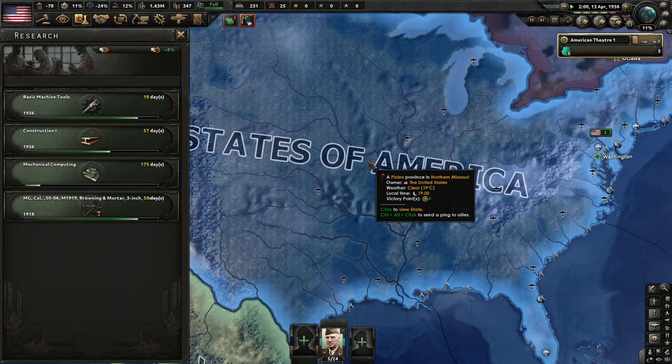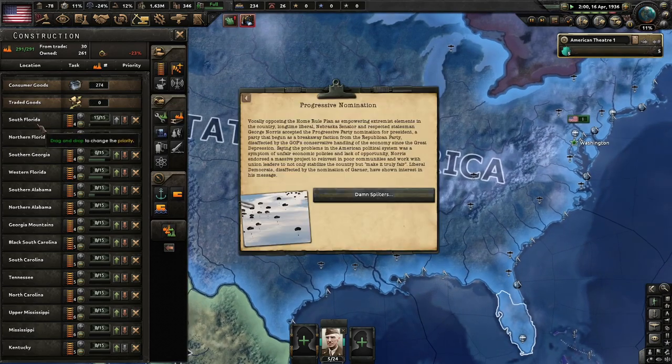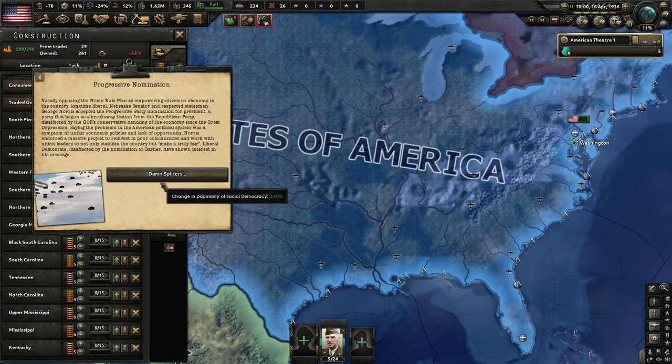Will win next year! We're still building roads in South Florida. The progressive nomination: vocally opposing the unity plan as empowering extremists, longtime liberal Nebraska senator George Norris accepted the Progressive Party presidential nomination — a party that began as a breakaway faction from the Republicans. Norris endorsed a massive project to reinvest in poor communities and work with union leaders to make the country truly fair. Liberal Democrats disaffected by Garner's nomination have shown interest in his message.